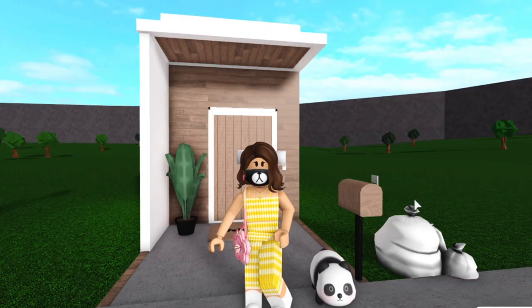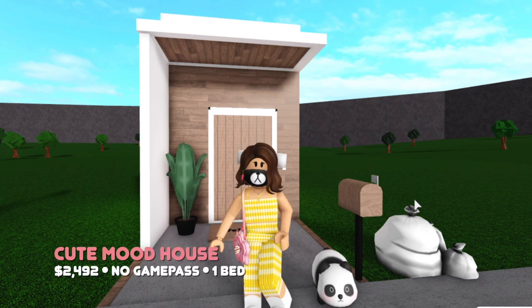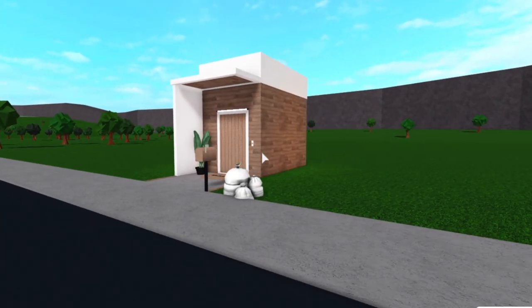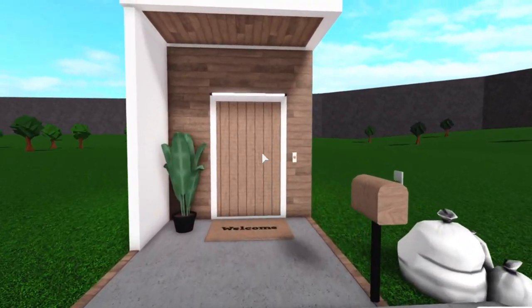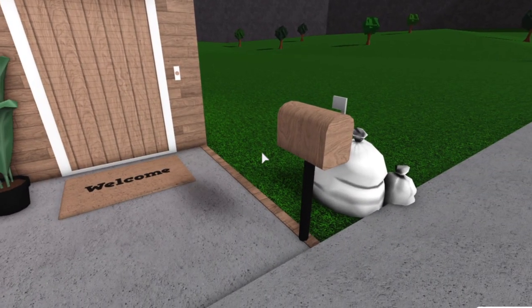Hello everyone, welcome back to another video. For this video I'll be showing you how to make this 2k no game pass mood house. Its purpose is to mainly replenish your mood, so it does consist of components that will allow you to do that. For example, it has a cooler which you can obtain food from, it has a sink which you can up your hygiene with, and is completed with a bed, a TV, and a wardrobe. Basically all the necessities.